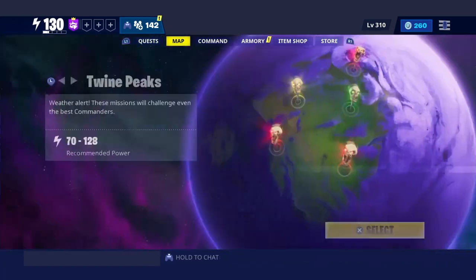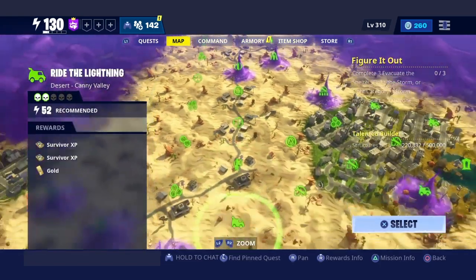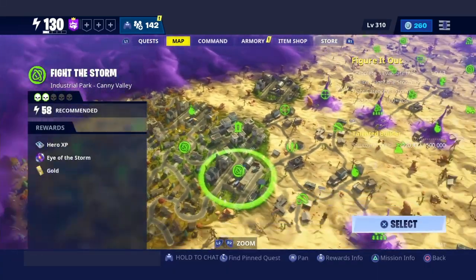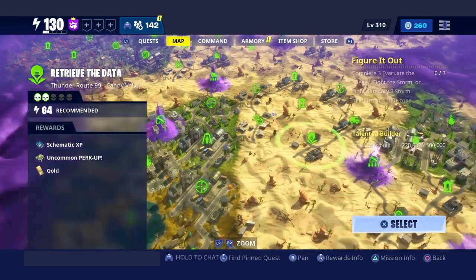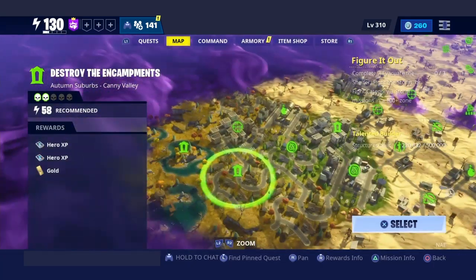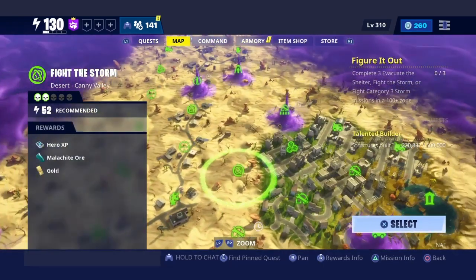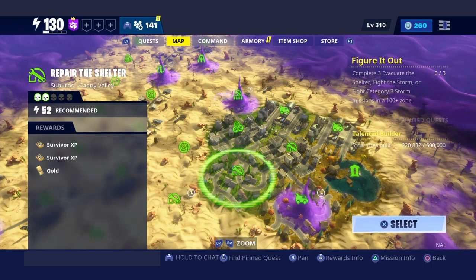There's no place with tickets. Is there any in the lower mission? I just need to find the suburbs with tickets. I'm gonna just hop into any suburbs — I'll hop into this 'repair the shelter' right here and hit you all up once I get in there.